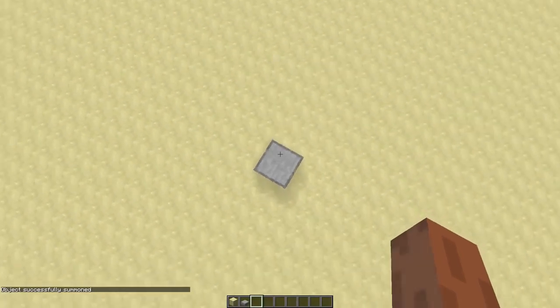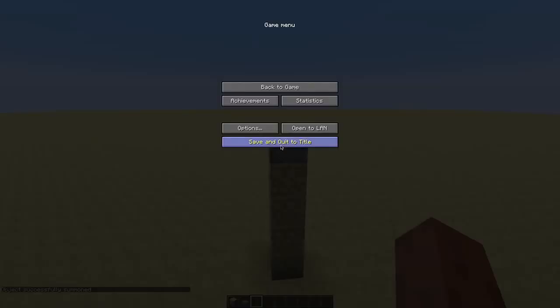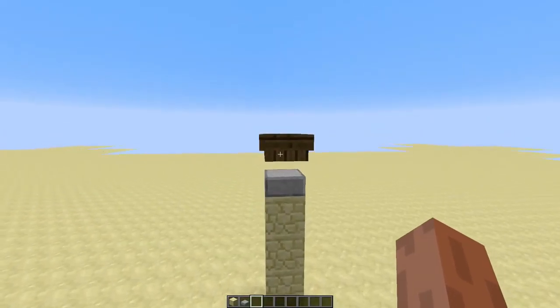Just stand on a half slab and use this command. Now quit to title and open the world again. You can now break the blocks and you'll see that the boat keeps flying.